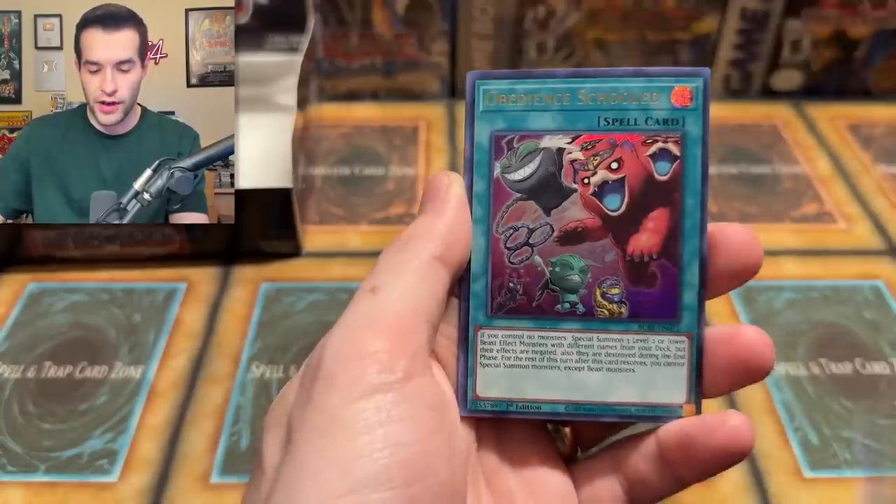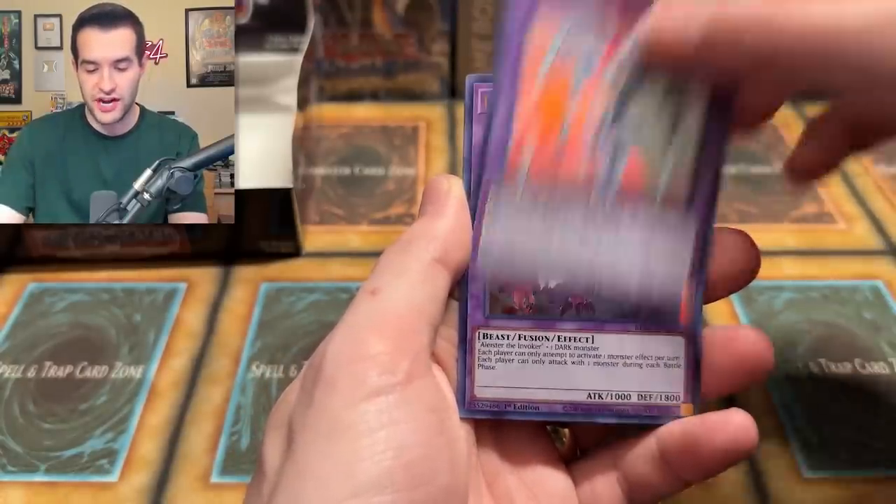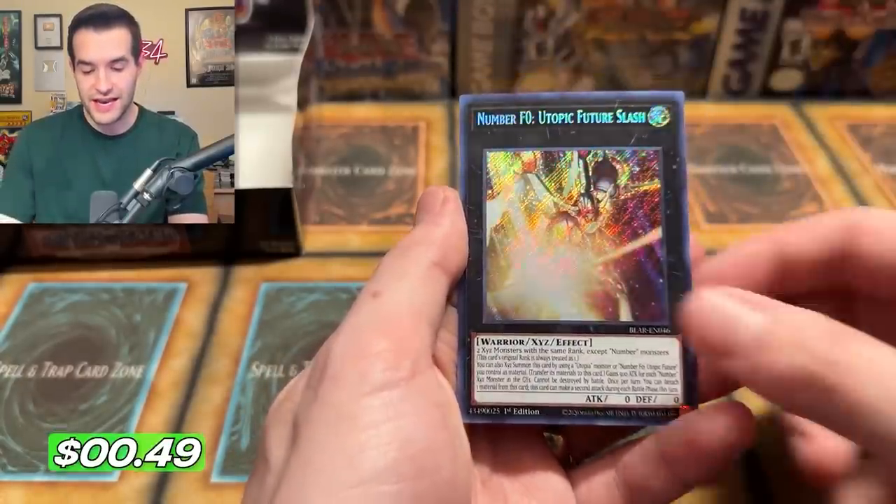Come on Armageddon — we have Number One, Obedience, Shining Flare, Invoked, Number F-Zero Utopic Flare. Oh man, I can't even speak — I don't know what I'm trying to say.